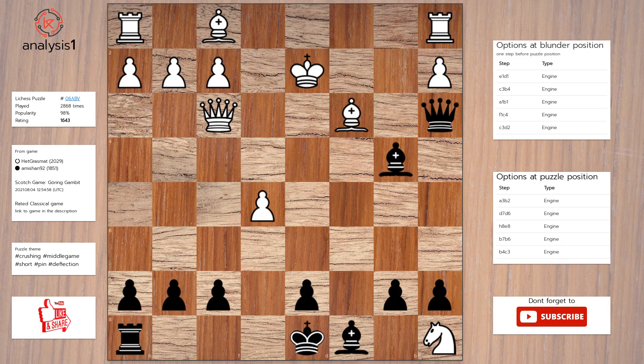Here are checks in puzzle position: bishop takes bishop, check; queen takes bishop, check; queen to b2, check; queen to c1, check; queen takes pawn, check.